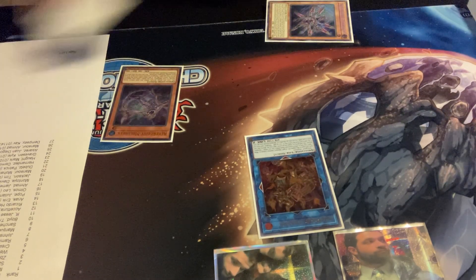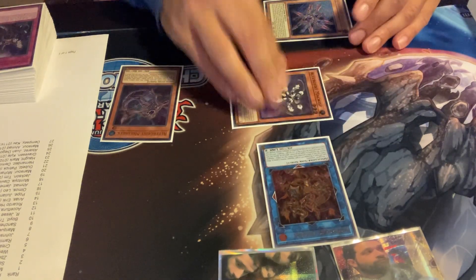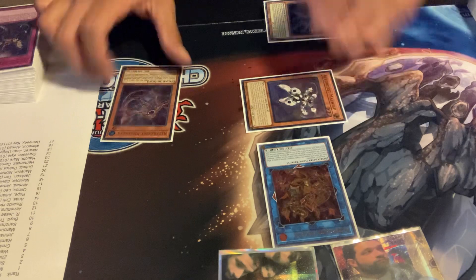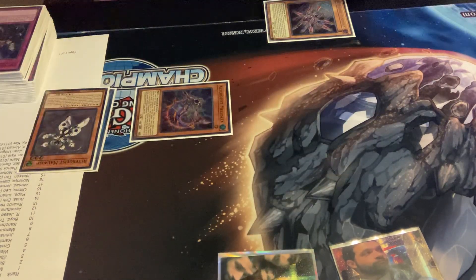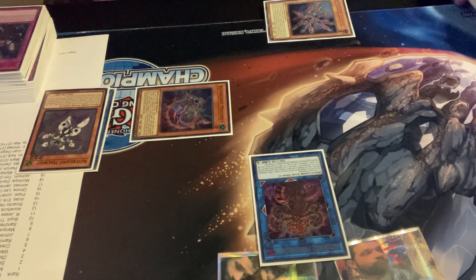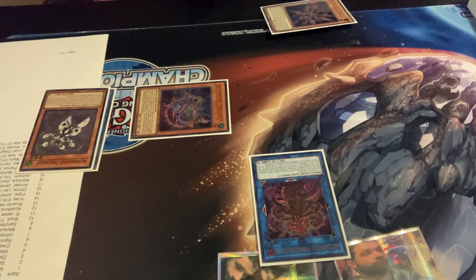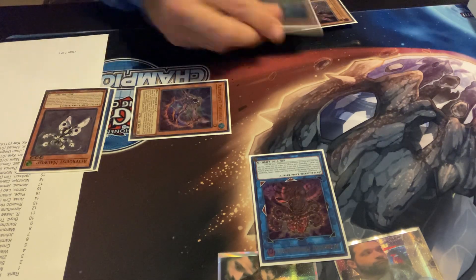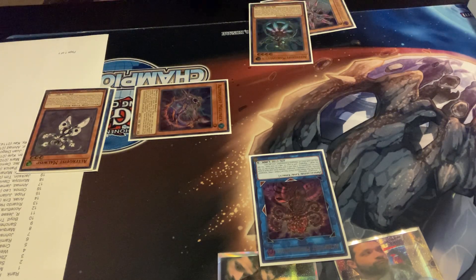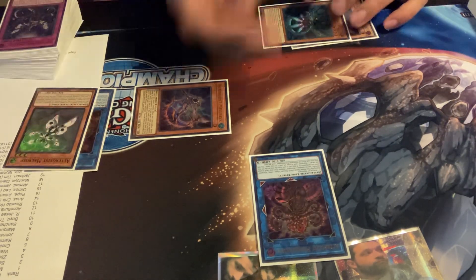You're gonna search your Malwisp off Meloseek as chain link one resolves, activate Malwisp, special summon it, activate its effect to special summon from grave, and then you've got these three. Now link off your Hextia for your Prime Banshee. If you got Drolled on the Meloseek search, it doesn't even matter because you're literally just searching an extender for your combo off of Hextia. I did get Drolled and since I already had Marionetter in my hand, it did not matter at all.